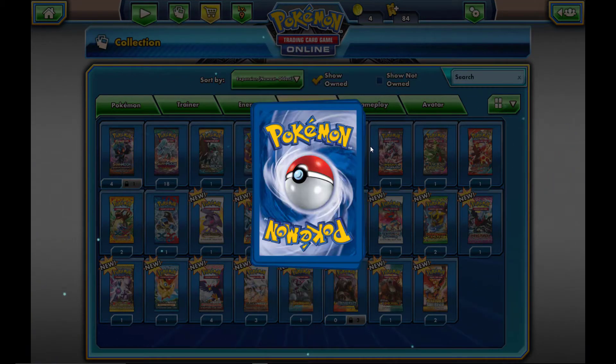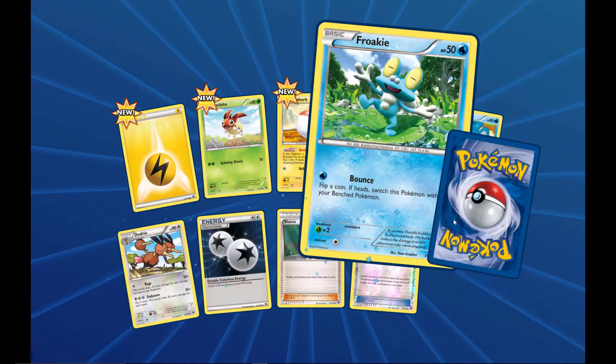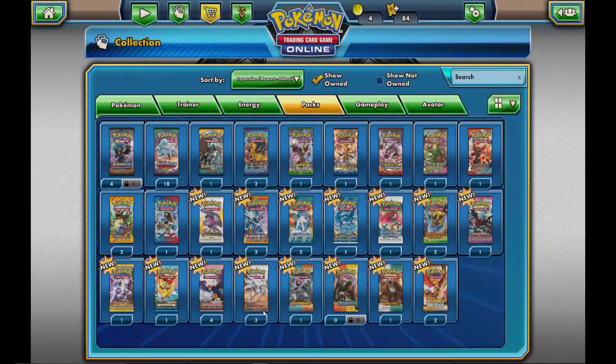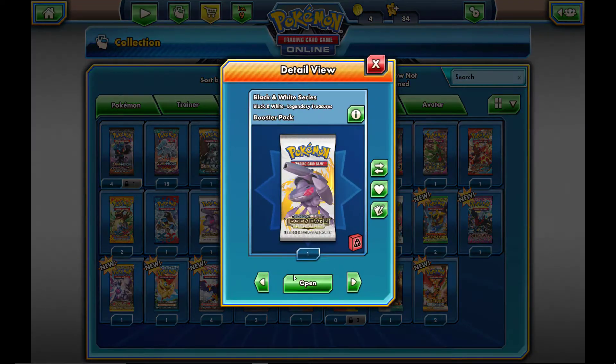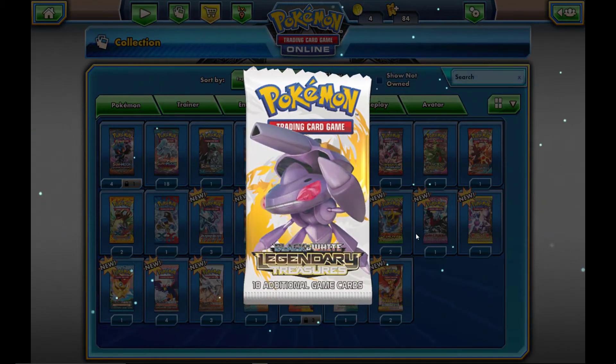Moving on to XY base set. XY base set has a full art Yveltal and a full art Zygarde that are very cool. What do we get? Nothing — a Sylveon. The card gods are not praying for us today, that's for sure.